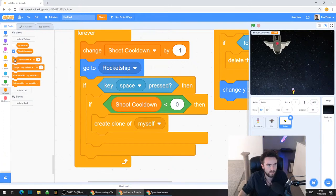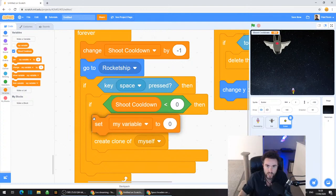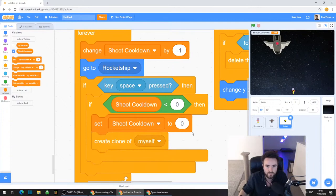The other thing we're going to look for is "set my variable to zero" - look in the top left corner of the Variables codes. Drag out that set my variable and put it right above where it says "create clone of myself". This is going to set the timer back up - click that white triangle, click on shoot cooldown, then click on the zero and type in 10. So you should now have "set shoot cooldown to 10".